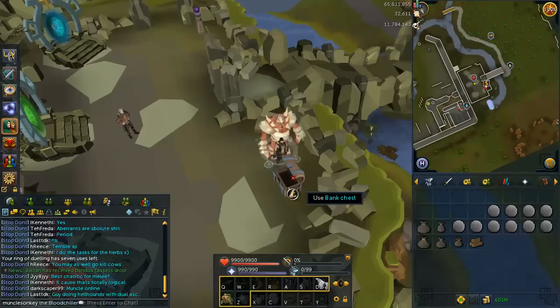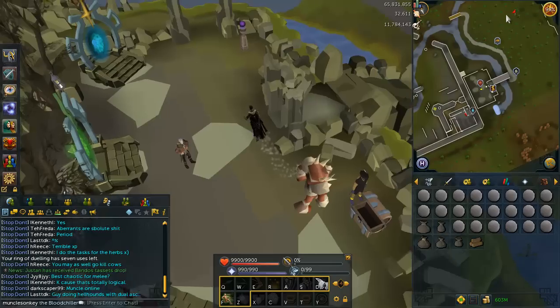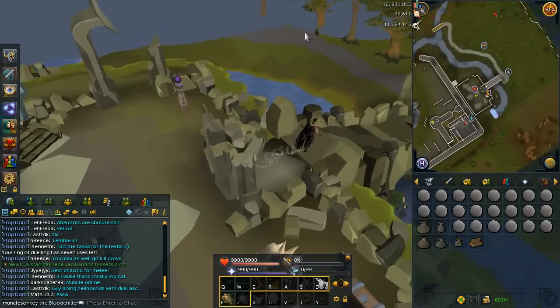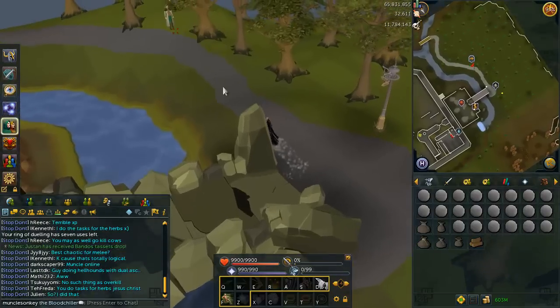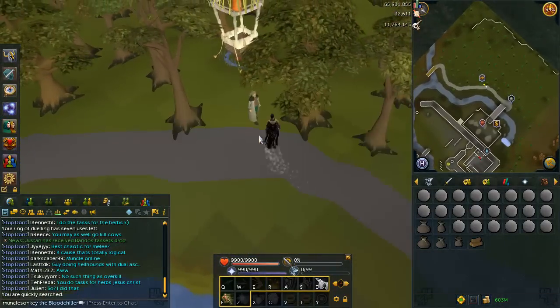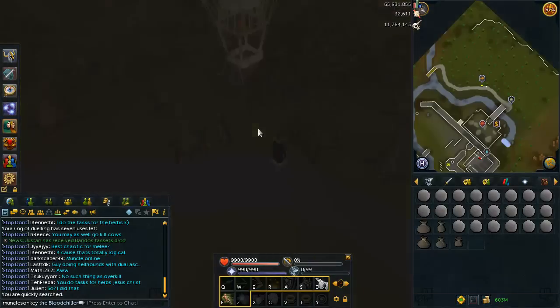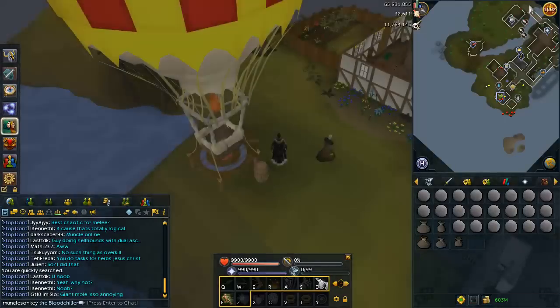On American worlds, clicking the bank takes a full half second before it opens. On a German world there's a lot less interface lag, so if you want to go hardcore into runecrafting to make money, make sure you're on a foreign world. Even though astral rune crafting won't be 4.1 mil profit per hour like the price check suggested, it still is really good profit - at least 3 mil an hour even if astral runes go down quite a bit. You do need 90 runecrafting for the massive pouch.